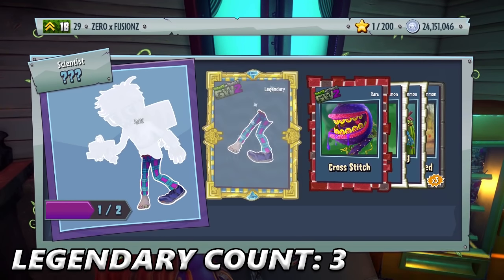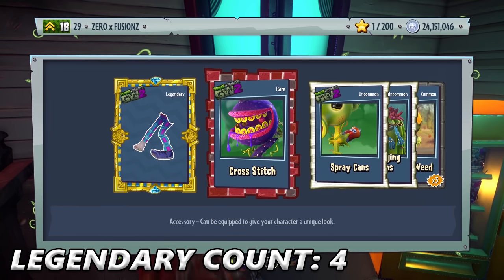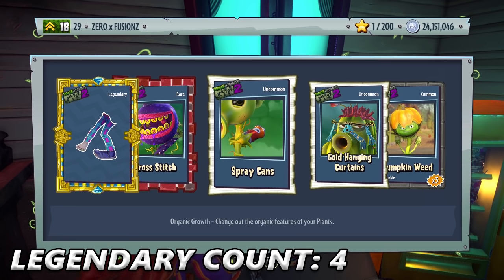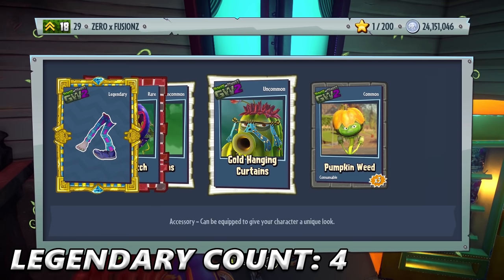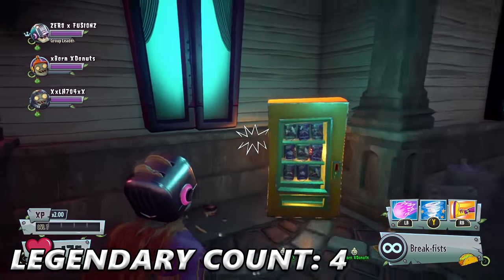Still got over a million to go. One more sticker and we get the Computer Scientist — this is the Legendary character I wanted the most, and we finally have a piece for the Computer Scientist! We get Cross Stitch, Spray Cans, Gold Hanging Curtains, and a Pumpkin Weed. I'm so happy that I've been getting these Legendaries — I think that's the fourth one now.